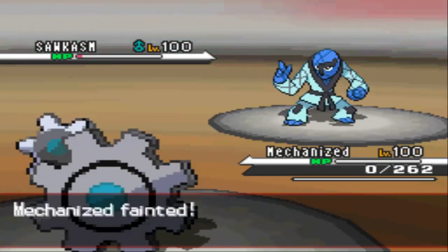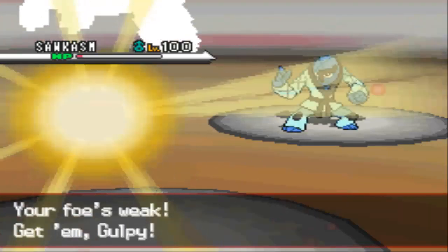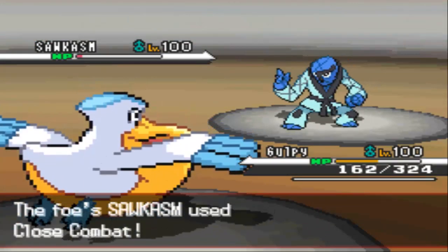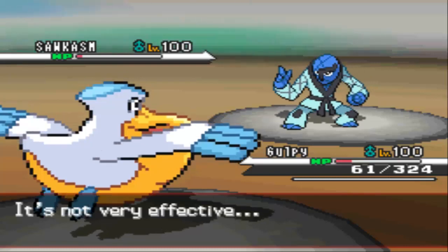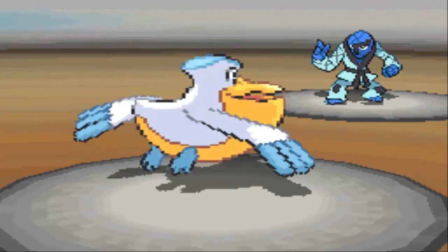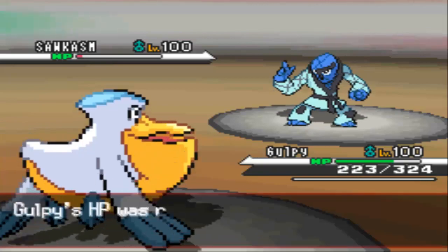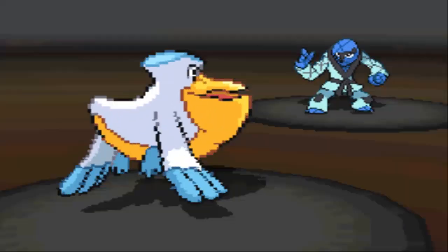On the good side, I do leave Sawk with very low HP, and it would die if Stealth Rock is coming in. So I'm going to switch in my Pelipper now. He goes for another Close Combat on my Pelipper, and that is totally fine with me because I have Roost on this thing. Thanks to that set I can get some recovery, even though I do have Life Orb recoil, and Water/Flying isn't the best typing around.